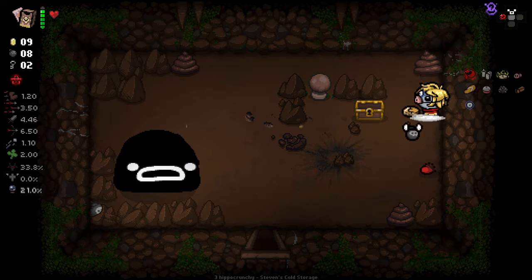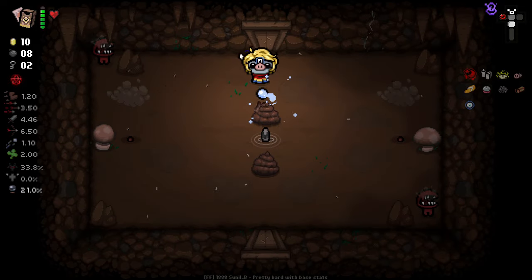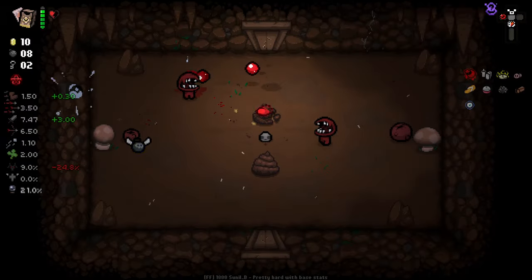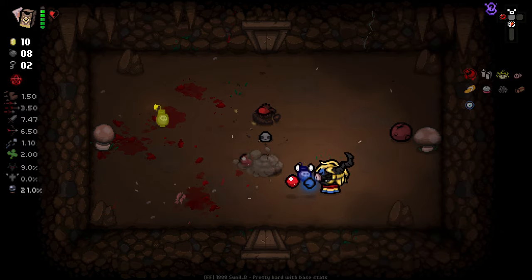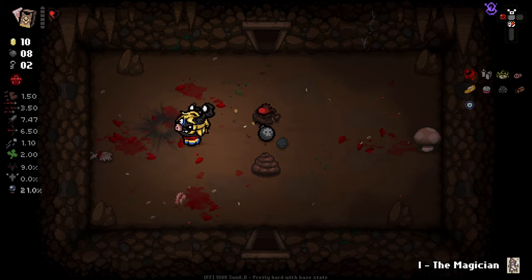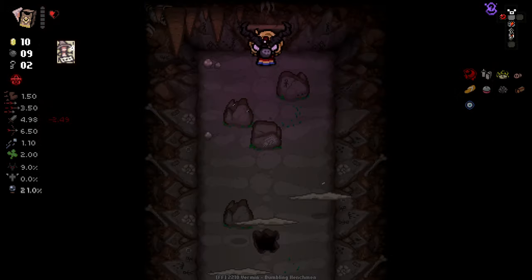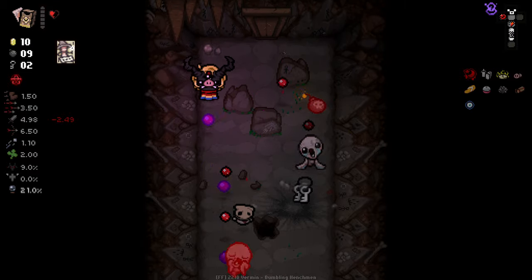Unfortunately we've not done very well on getting soul hearts this run. We get the Magician card — if this gives us permanent homing... oh, it does! Wow. Magician's another top tier one then.